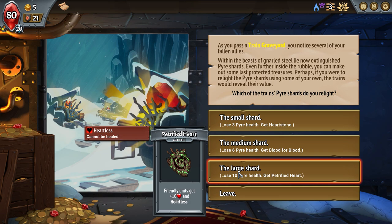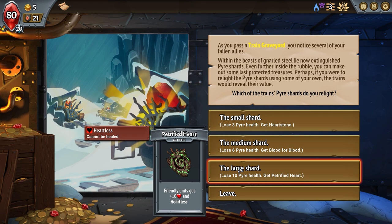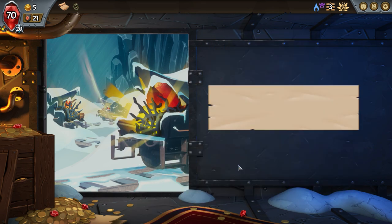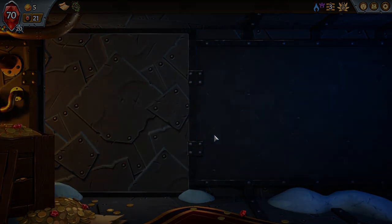I don't have any healing spells, so heartless is a great option. Upgrade all units — I mean why not just give everybody 10, can't be healed, who cares? I don't have any healing spells anyway.